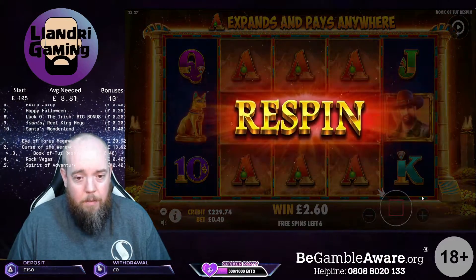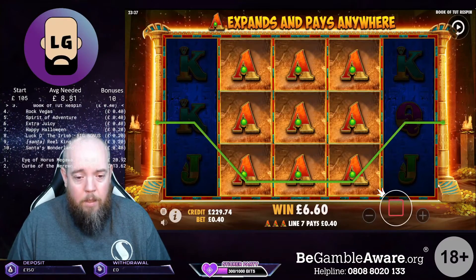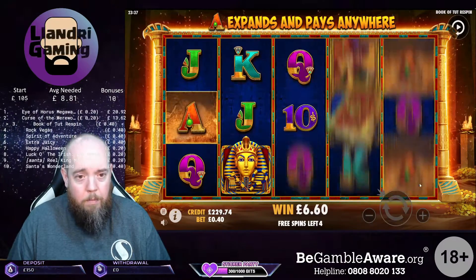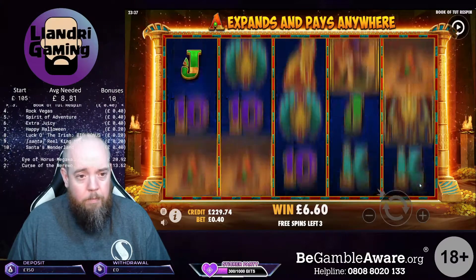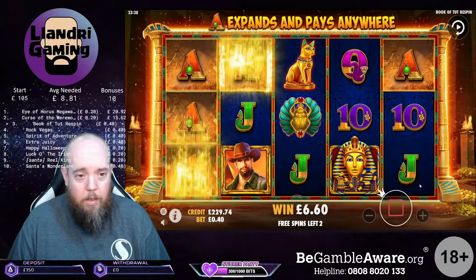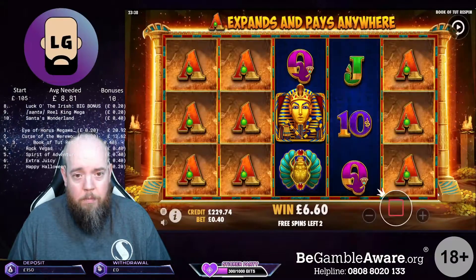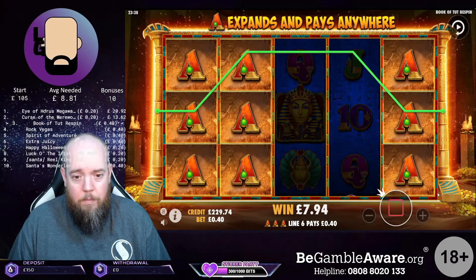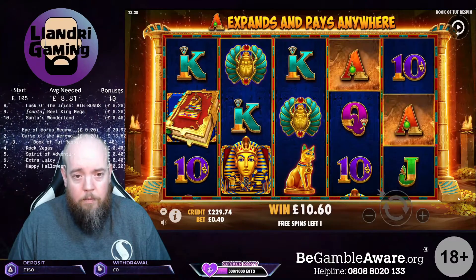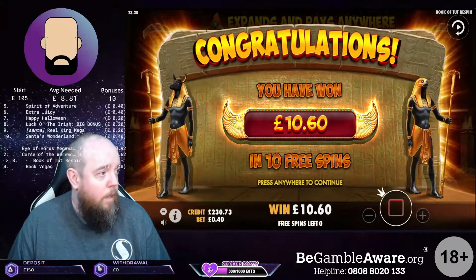Now we need to hit the respins. Come on then, we'll have some more. But this is 40 pence, a bit higher than the other ones. Go on, hit the respins. And 60 pence, that wasn't great.